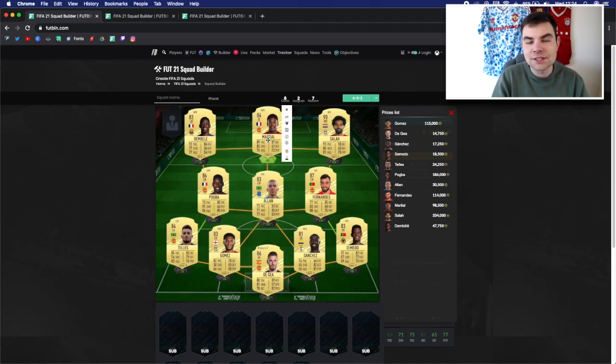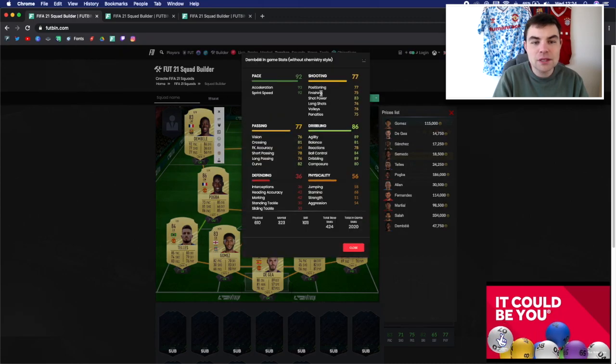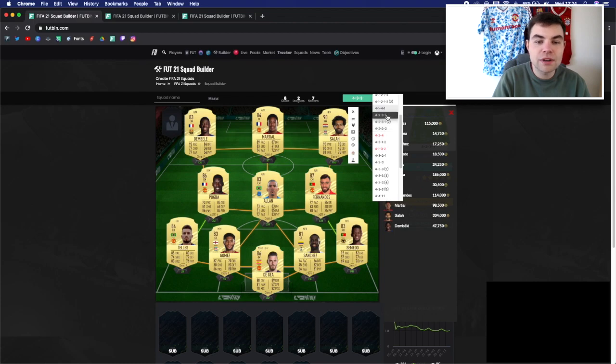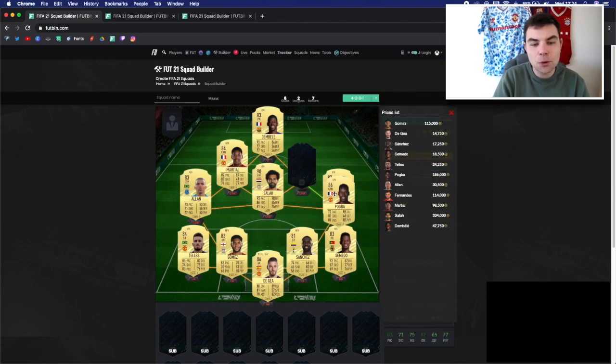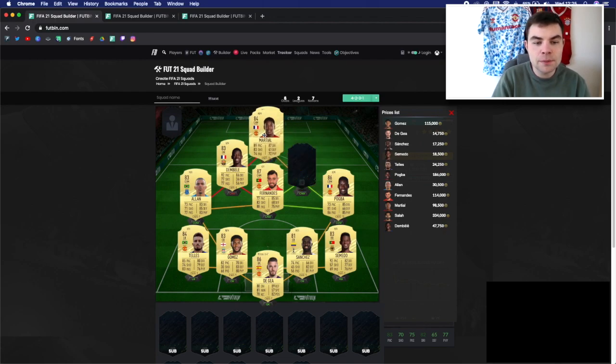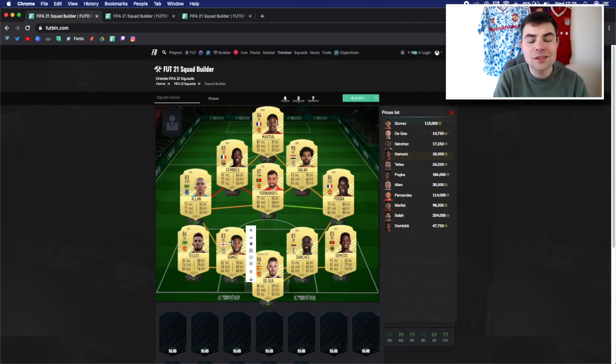If you're spending 300,000–330,000 coins on a card, you need them to be effective, and if you're going to have one star player to win you games, Mohamed Salah is that guy. Martial up front is really really good — 100,000 coins and his dribbling, shooting, and pace are all overpowered. Next to him we have probably the most overpowered player in the team: Dembele. For 50,000 coins you cannot go wrong. This team works really well in a 4-2-3-1 with Allan and Pogba as CDMs and Bruno Fernandez at CAM — a fantastic 1 million coin squad.